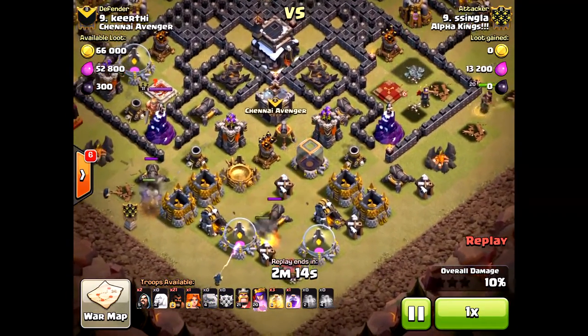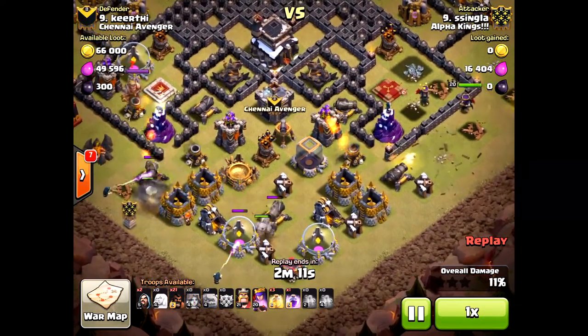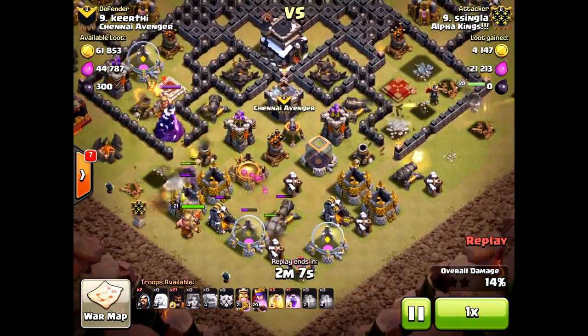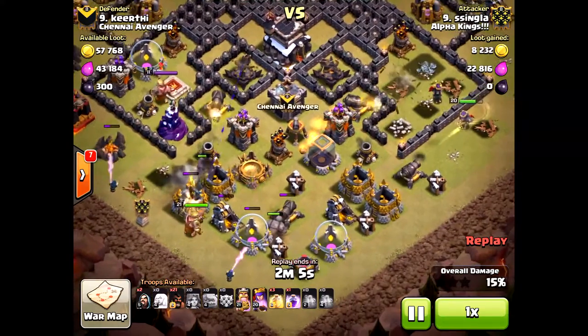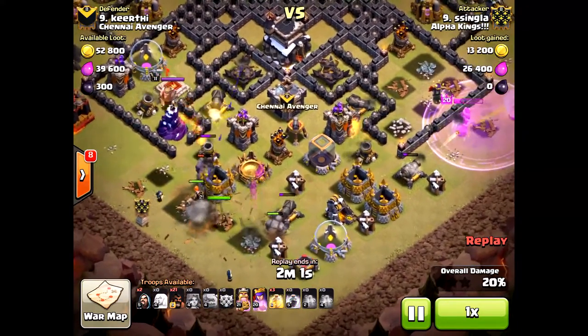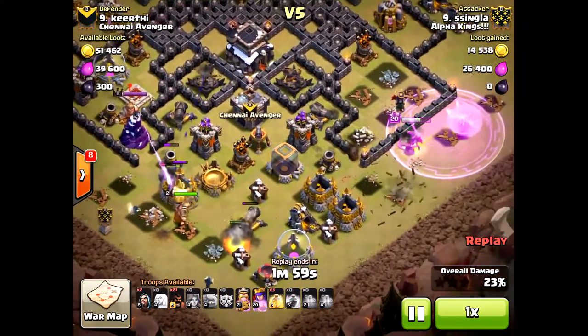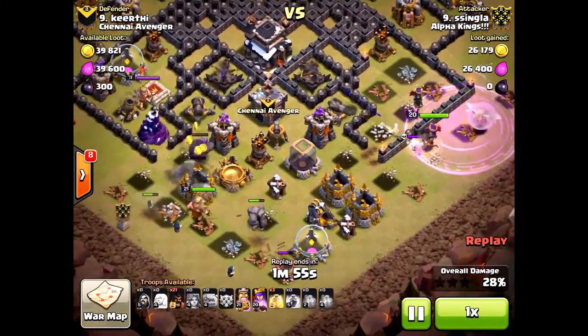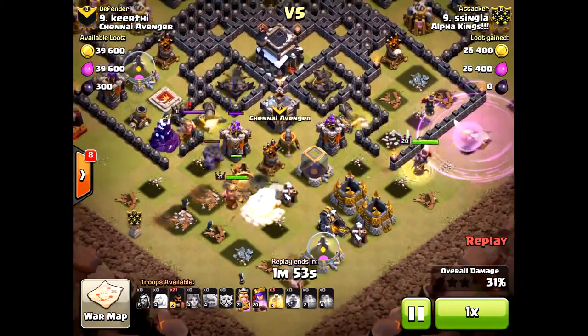He's going to bring in his Golems right now as he comes in. Nice spread on the Golems making sure the Wizards stay alive. And here the Queen is still up. He's bringing in a couple of his Valkyries that he brought along as well, going in towards the center of the base, hopefully triggering those giant bombs. Very smart to bring in the Golems because those giant bombs will be triggered — there goes one right there.